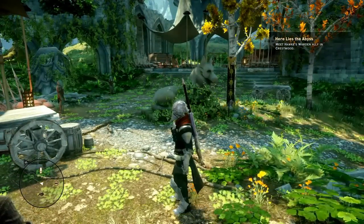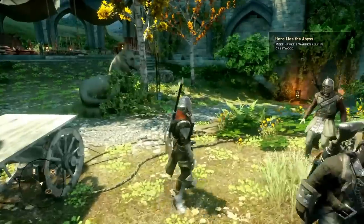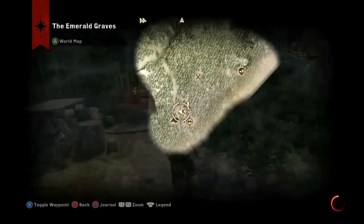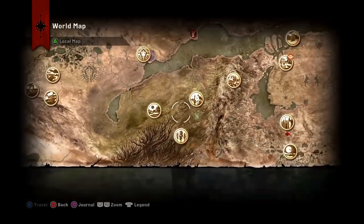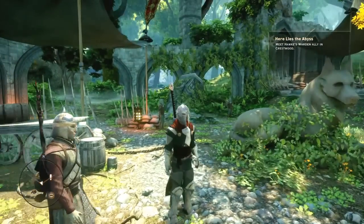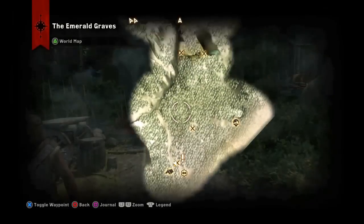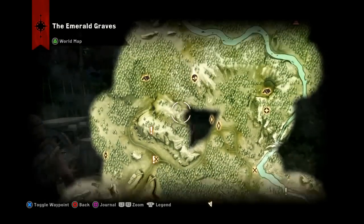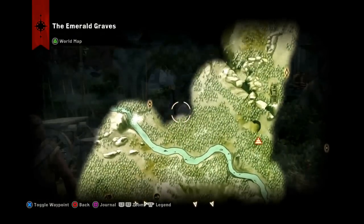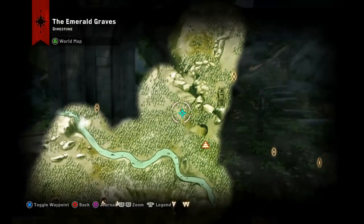I can show you where to get most of this — the axe I found but I don't remember where, and it's not really part of the set anyway. I'm already in the Emerald Graves. To get the helmet, you're going to want to go and kill the dragon in the Emerald Graves, which is around here.